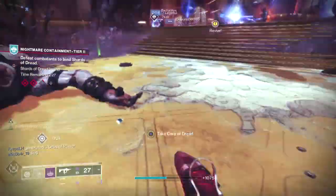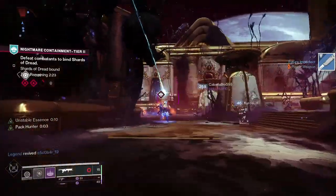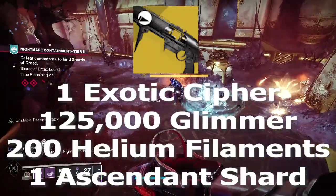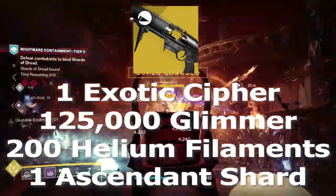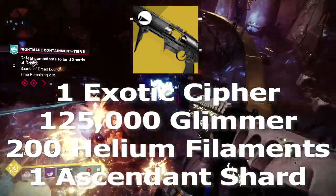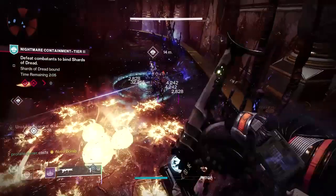First off, for those who haven't purchased the Wither Horde yet, it can be found from the exotic kiosk in the Tower. If you find yourself wondering if the exotic cipher, the 125,000 glimmer, the 200 helium filaments, and the ascendant shard is all worth it to pick up this exotic grenade launcher — the answer is yes, 100% unequivocally yes.